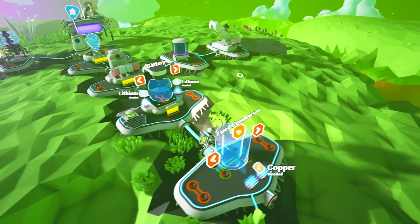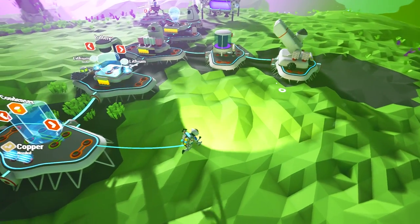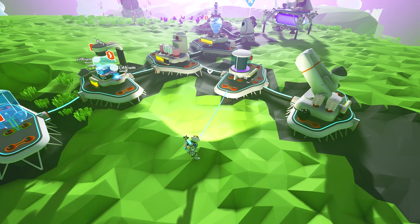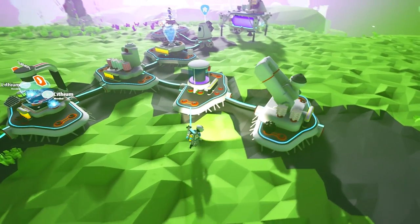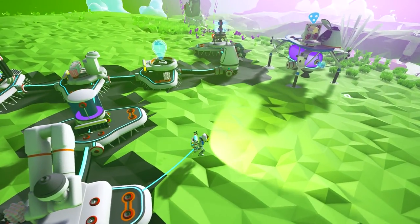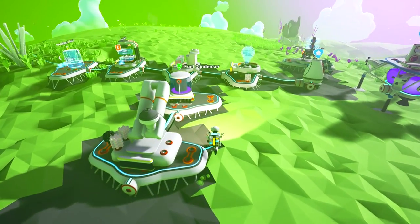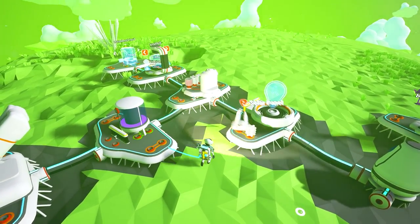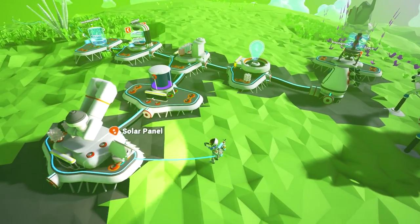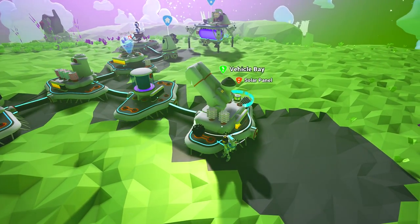I was really hoping that if you powered one side of the base it would power all of the base. But I guess the only way to really power the whole base is from a central connection. What we could do is make a truck, grab the solar panel off this module, attach the rover to the base, and put a bunch of solar panels on that. That would actually probably be the best way to do this. Let me work on doing that — that way we can start getting some power.